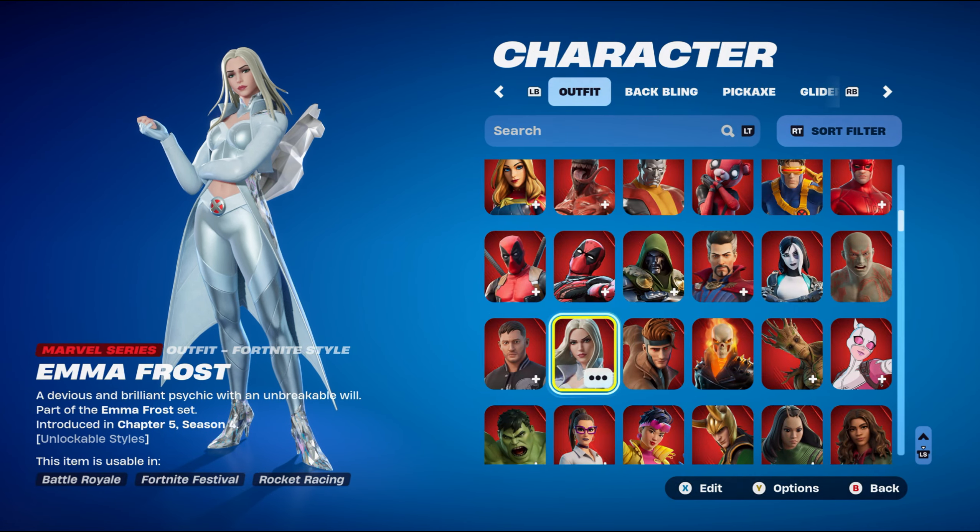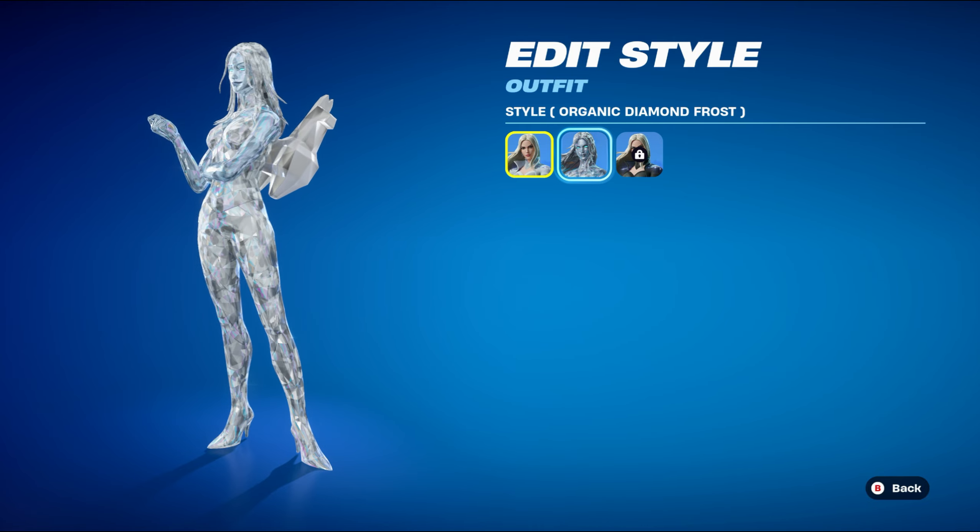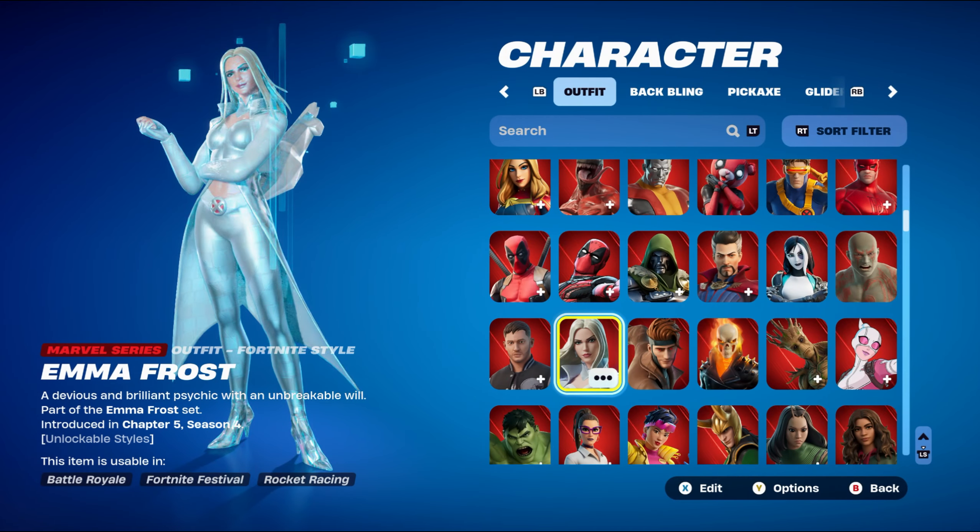I currently have two styles unlocked, so I made five combos for each in this video. But once I unlock the Black Queen, I'll make sure to get combos done for that edit style. I really do like this skin a lot. I find the second edit style is pretty clean looking, but it was quite hard to find weapon wraps to go with it — either way, I came up with the best ones I can.